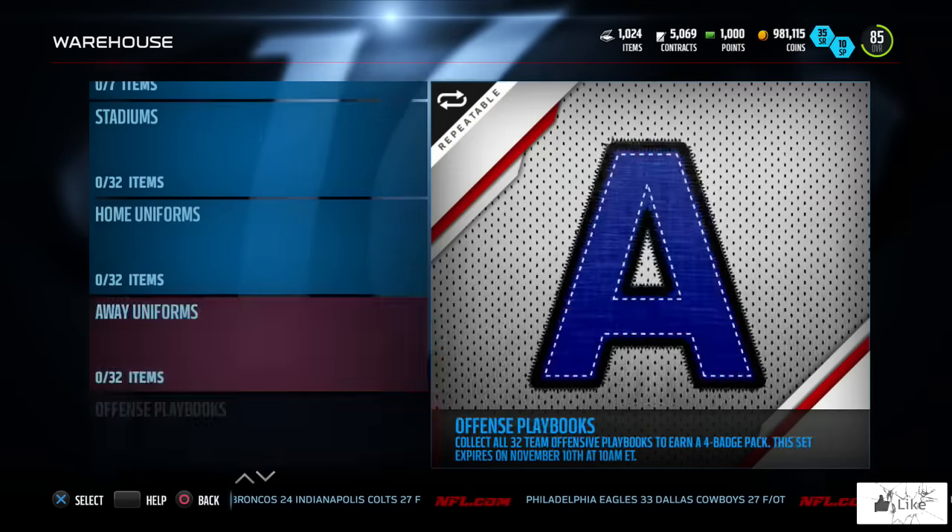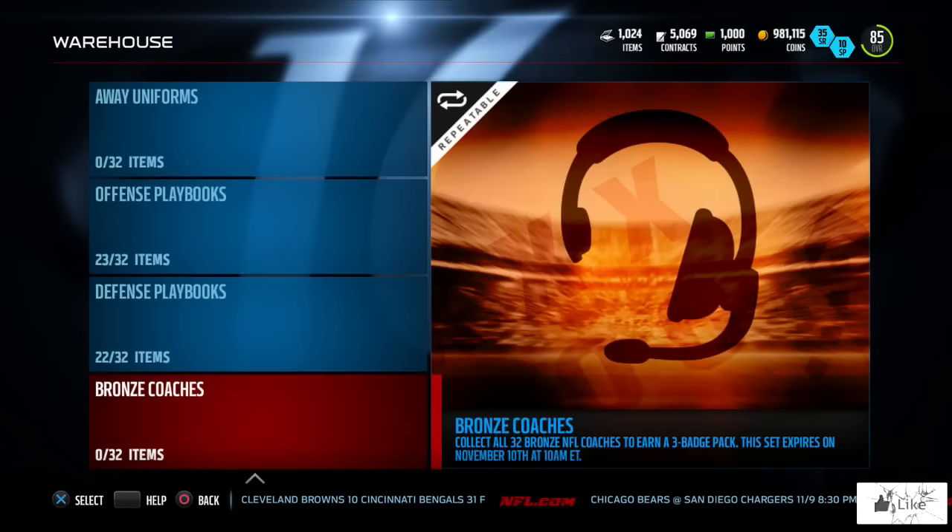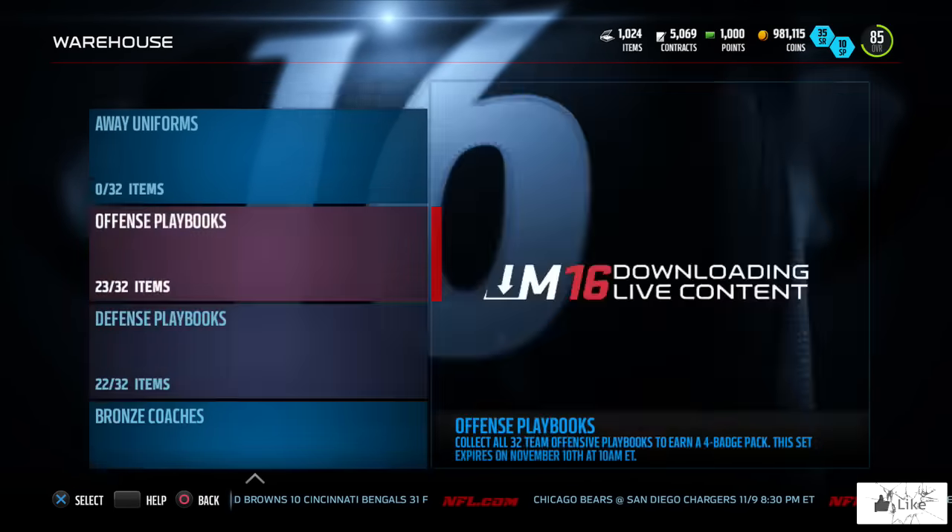If you guys have any stadiums, uniforms, playbooks, or coaches that you want to throw into these sets and complete before they take them out of the game — go ahead and feel free to get those extra badge packs or knock out some quick sales. Let me know in the comments: what's your theory on why these sets are expiring and what they're going to replace them with?